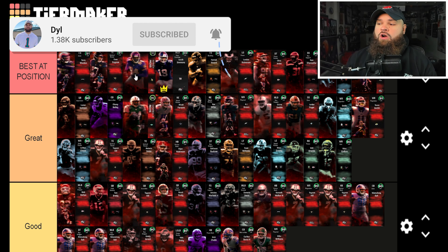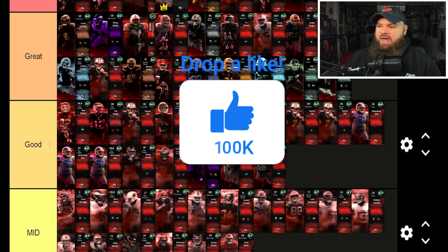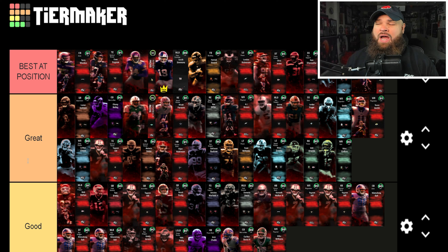That's my updated thoughts on all the Most Feared cards in Madden 25 Ultimate Team. Let me know your thoughts in the comments — I know some people won't agree with the good tier placements, but I feel they're all similarly ranked in the meta. If you enjoyed the video, leave a like and subscribe. We'll be picking up Tarik Woolen, Evan Ingram, and Lamar live on stream — hit the notification bell or follow on Twitch via the description links.